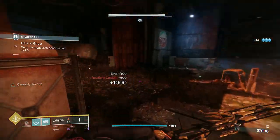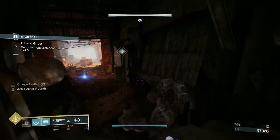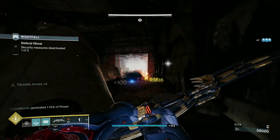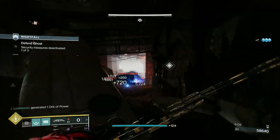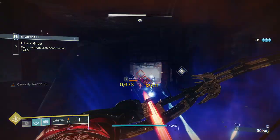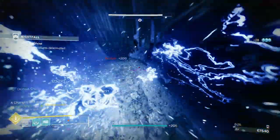Take this captain out — that's the first wave done. Security measures: one of three deactivated. When you get to the next area you're going to have a wave of hive wizards, but right in front of us — which is beneficial — you're going to get your barrier champion. I believe this is the only barrier champion you get here.